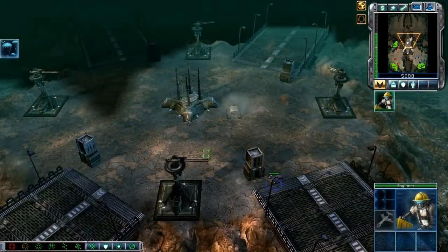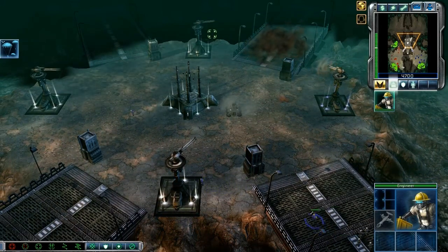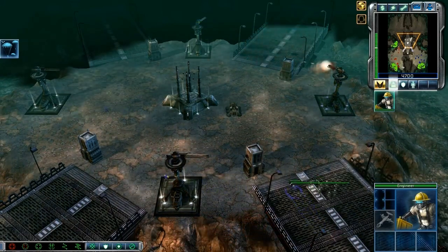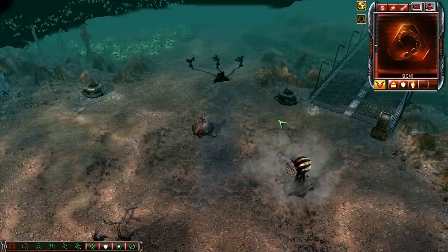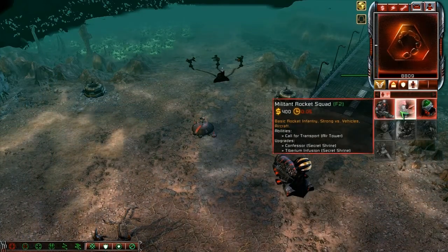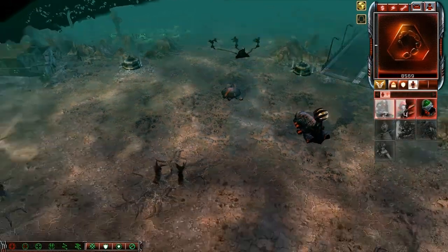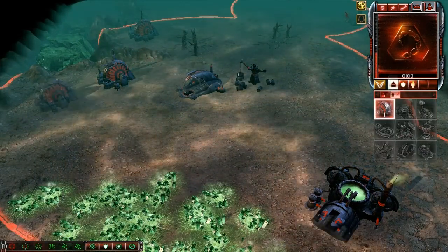Destroy the bridge. You're already destroying the bridge, 9ish? Yep. I think I already ran out of power — my defenses go down when I'm out of power. I thought I did build enough engineers.